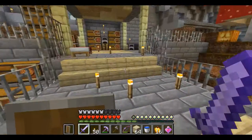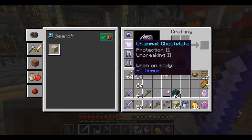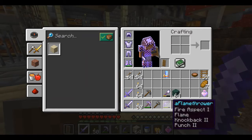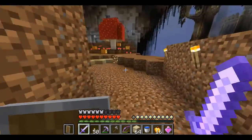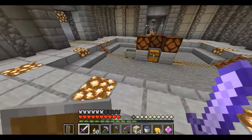Si quisiera ir otra vez al Verde Passage por cualquier razón, ahí está el pasaje. Estamos listos: reparé mi armadura, reparé mi espada, reparé el pickaxe, tengo algunos bloques. Estamos listos para ir a la intersección 2. Hacia allá me dirijo y los veo en la intersección 2.